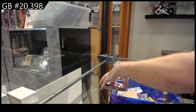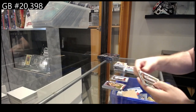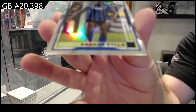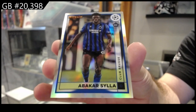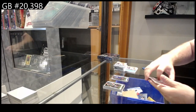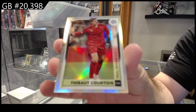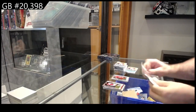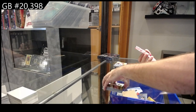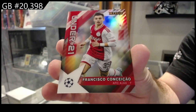I guess there's base packs. We got a rookie of Soul and a refractor rookie of Scyla. Refractor of Courtois — any of those C spots. Rookie of Carbone, and we've got an under-21 of Conciacio. What a name that guy's got.